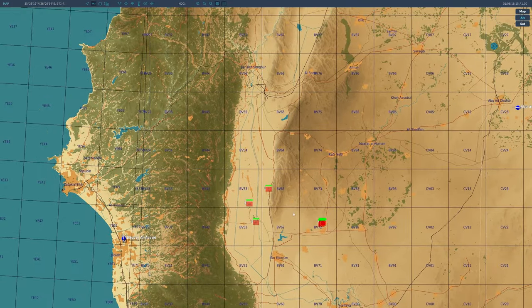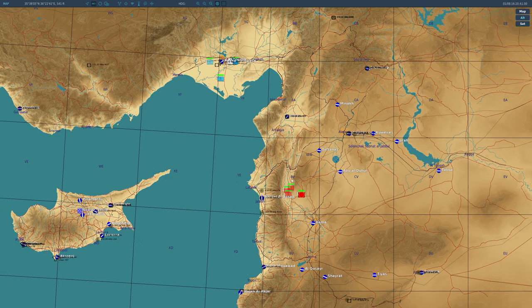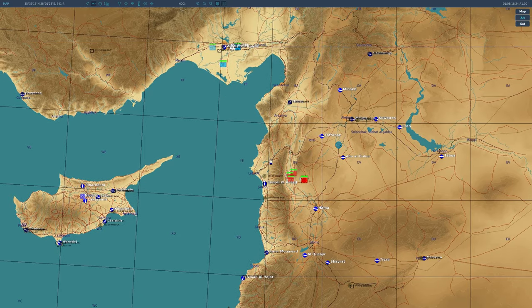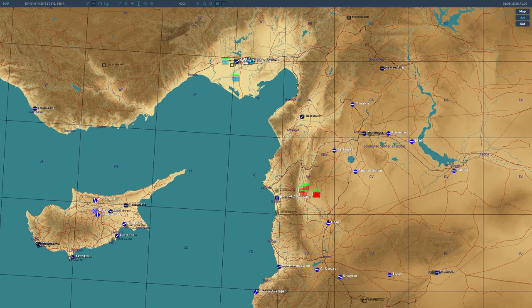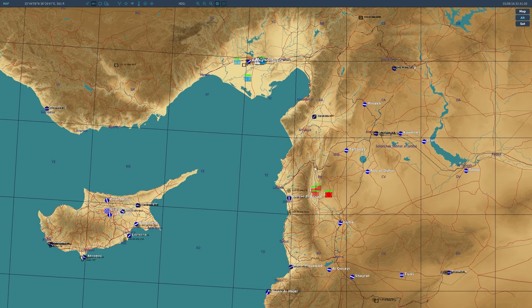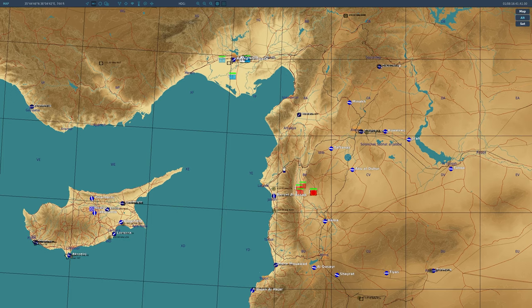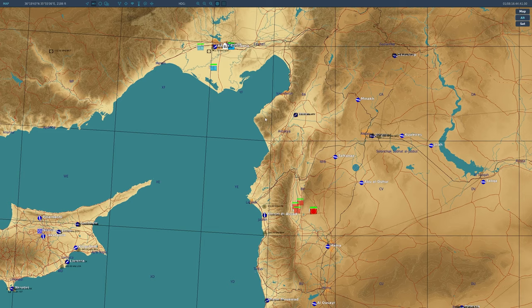One other thing to note while we're looking at the map is that not all units actually get spawned in at mission start. As far as I can tell from my testing, the air units do not spawn in until after you take off. So once we get into the air, we'll see enemy fighters spawn in as well as all of the friendly flight groups that will support us, including tankers, AWACS, and all of that good stuff.